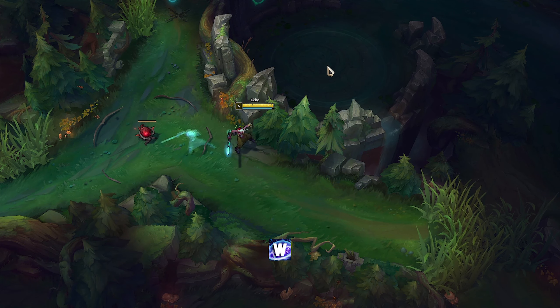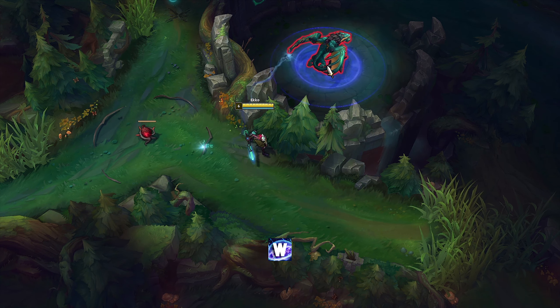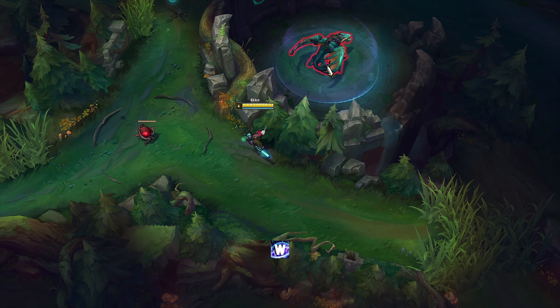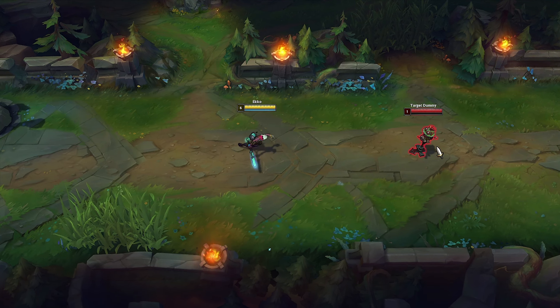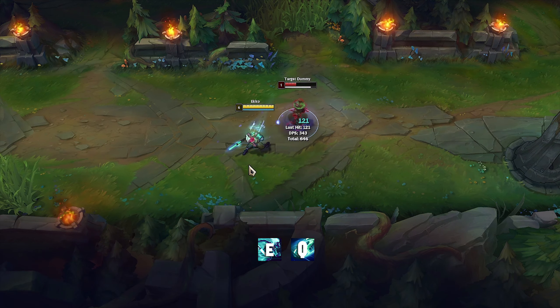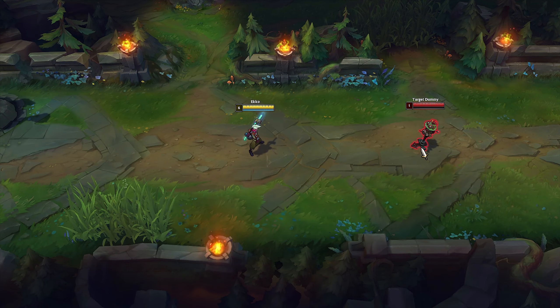Echo's W grants vision when it lands. You can use it to check if enemies are doing Dragon or Baron. You can use Echo's E and Q at the same time, and also use E and W at the same time to hide the W sound.